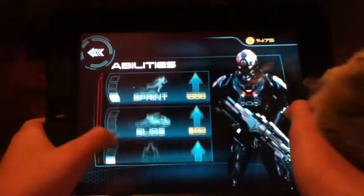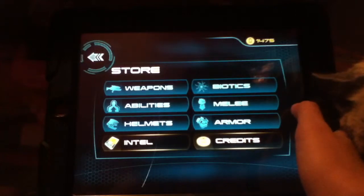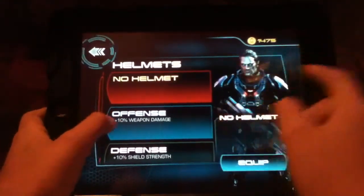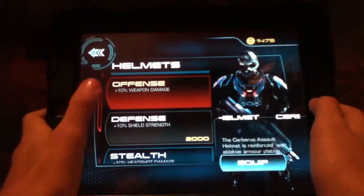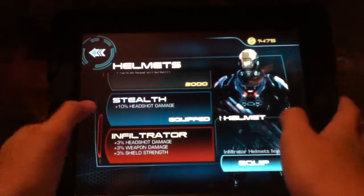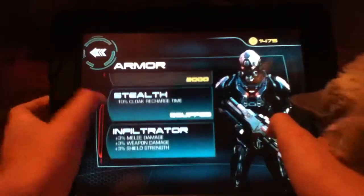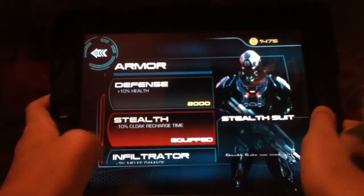There are abilities: sprint, slide, and cloak. I really like cloak because when I'm getting shot at and about to die, I just quickly press cloak and it helps me. Then there are helmets — you can choose no helmet, the defense helmet, the offense helmet, and the stealth helmet, which I have equipped, plus the infiltrator. The first armor you get at the beginning is the infiltrator armor without a helmet, but I have the stealth suit.